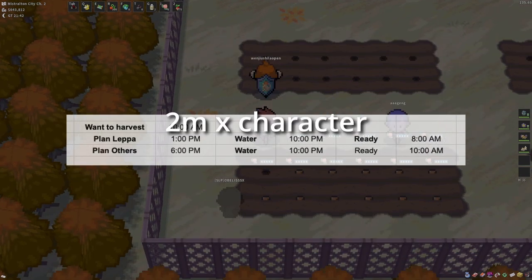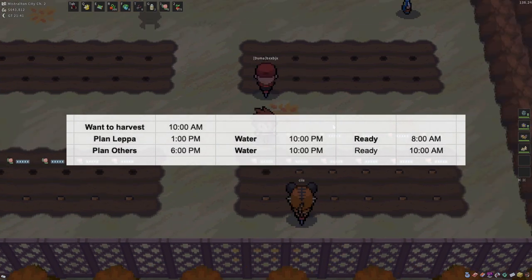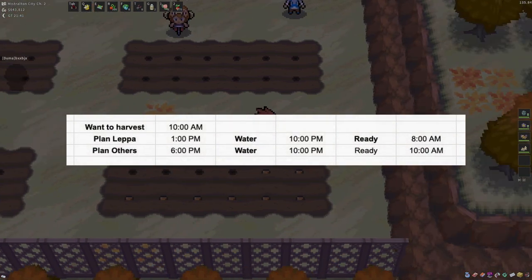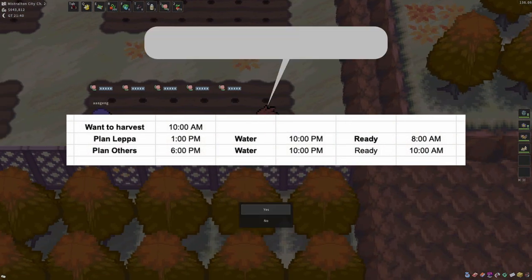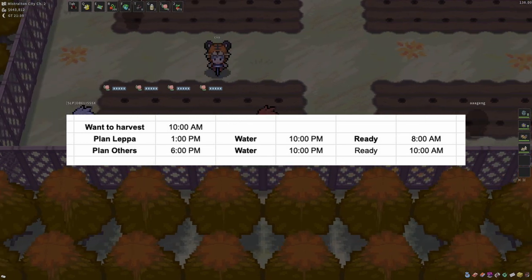This takes me around 2 minutes per character for a total of 12 minutes. Then I can log off and wait until 8 pm before sleeping to water them again. At 9 am, I can proceed to log in to harvest them and wait until the afternoon to begin the process anew with the next berry.